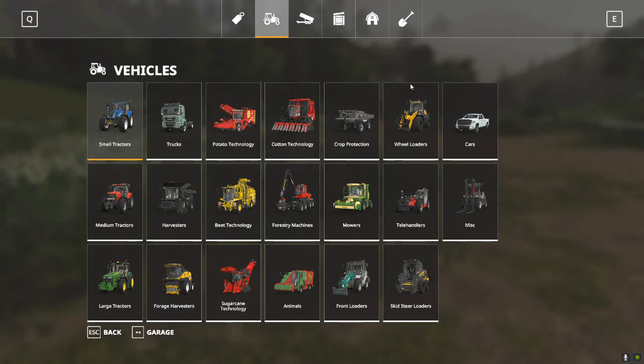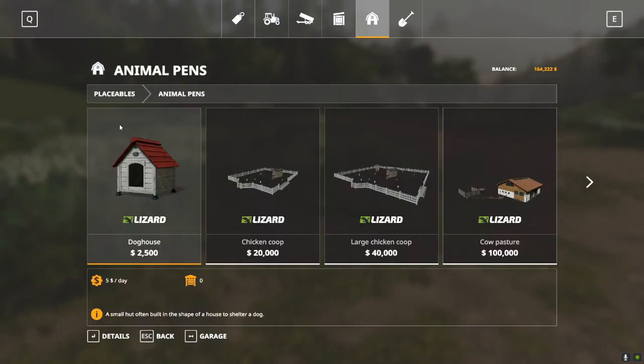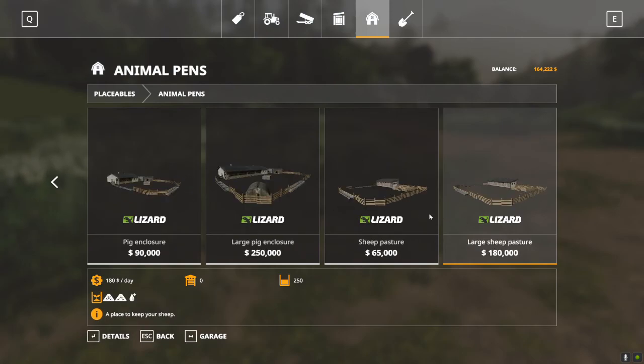We're going to talk a little bit about placeables and what's available in that category. Under the barn at the top, you've got your placeables. We've placed a silo and a toolbox. We also have animal pens, and in the animal pens you have the option for a doghouse — a fun little thing you can add to your farm anytime. You can interact with your dog a little bit. But more importantly, we have animals that will make us money: chickens, cows, horses, pigs, and sheep.